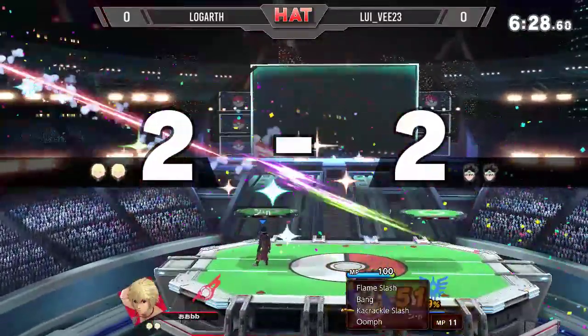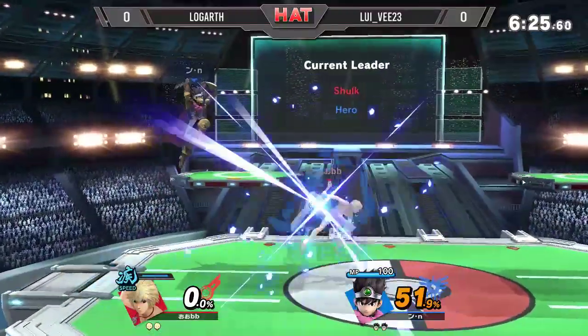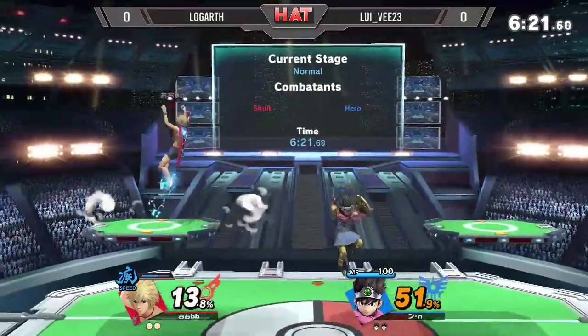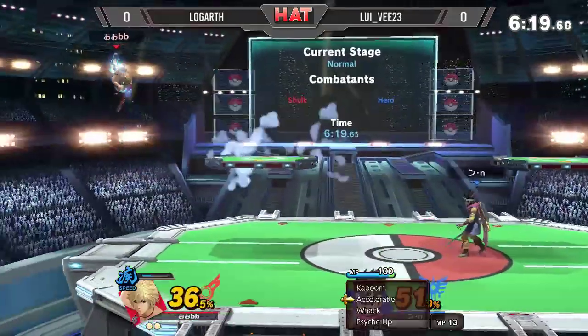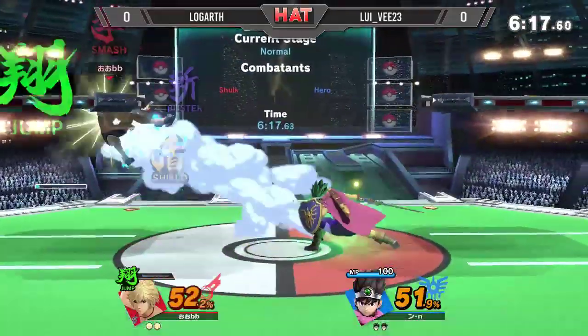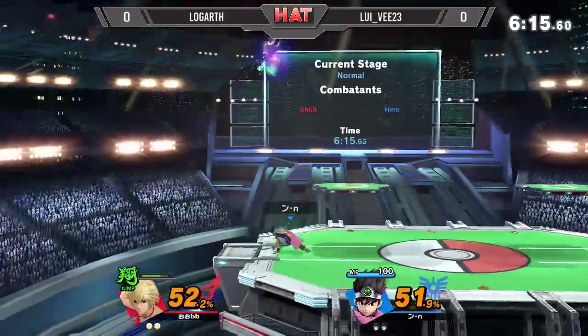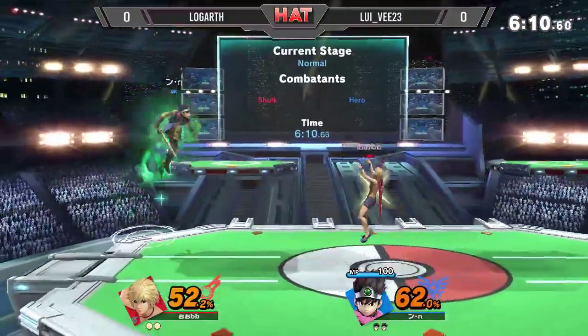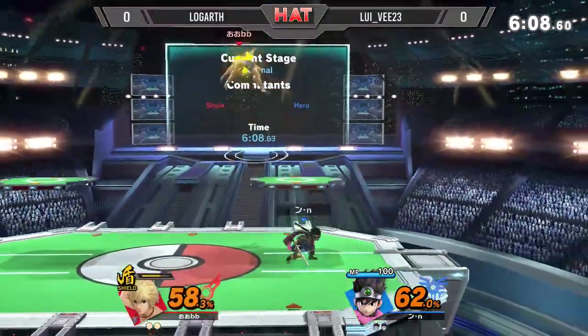He is almost entirely out of arts, and that back air will finish off the first stock. So Louis V — you know, a fast learner from what I've seen so far. That up tilt right back in after an unfortunate instant, but there we see the Accelerato only for a brief moment — very fast play coming out. Shield art on the platform.